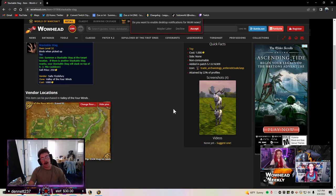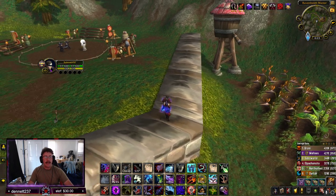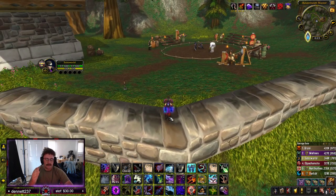Today I'm going to be talking about a one-minute cooldown toy that you can use in RBGs called the Stackable Stag. It is located in the Valley of Four Winds for a low low price of a thousand gold. You can use this toy and it gives the same benefit as the Horde Battle Standard. There are a few problems with it that I'll talk about in a minute.